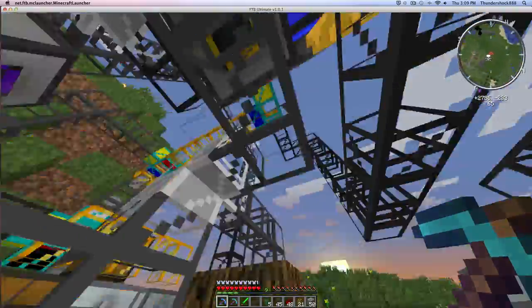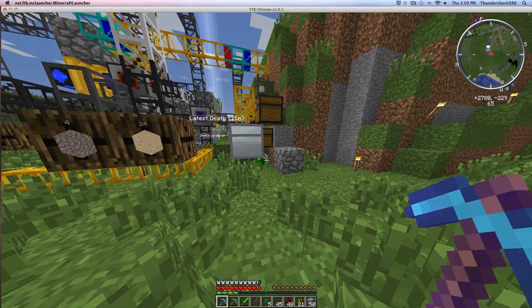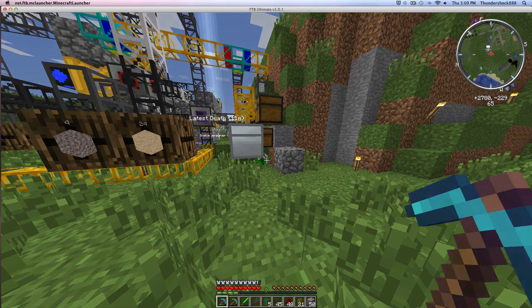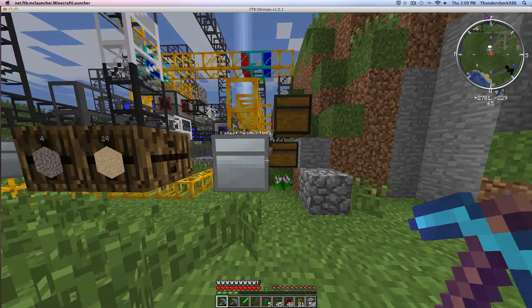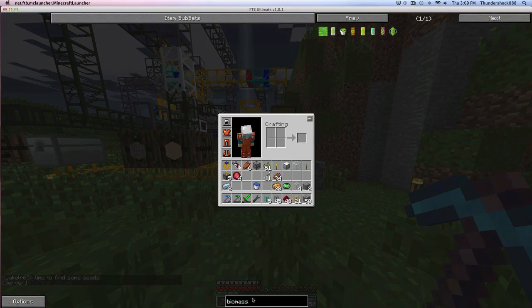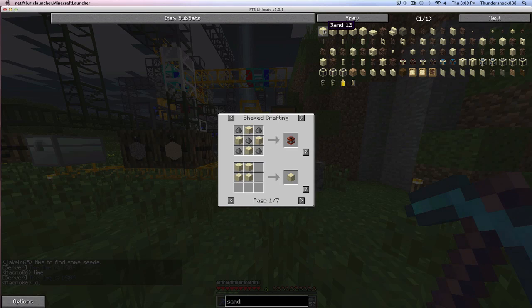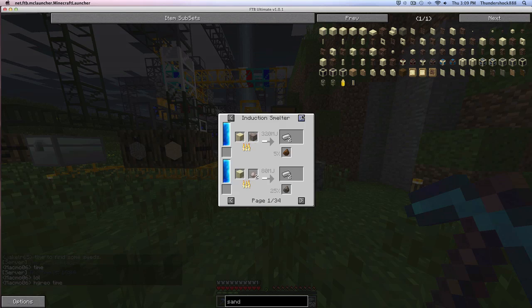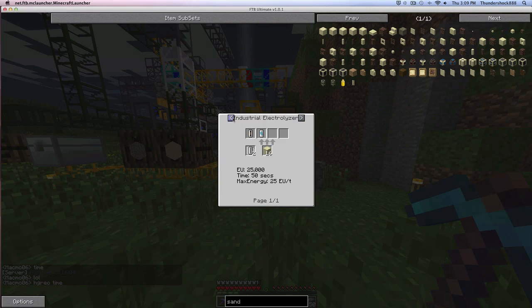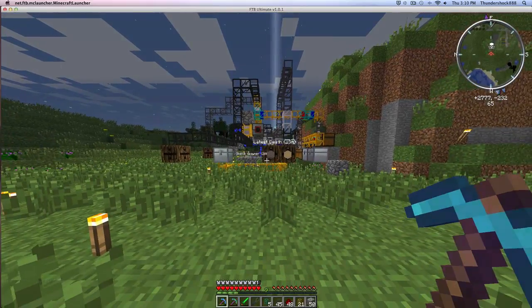I'm pretty sure we're getting more than enough sand too, so we can eventually use that to make stuff we need. Let's look at what sand does, cause I forgot. We're gonna make sandstone for niter. Alright, hope you guys enjoyed — see you guys later.